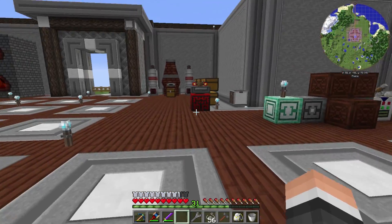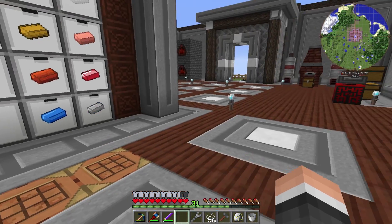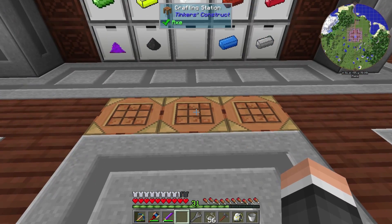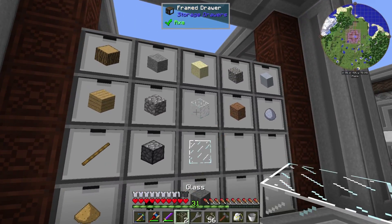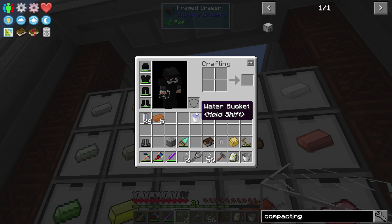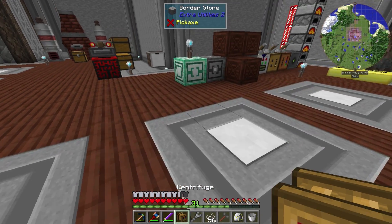So we're going to be getting to a bunch of bits and pieces of things today. One thing we need is a centrifuge, and we're also going to need a canning machine, so let's get to those. The centrifuge is actually super easy. Let's grab two of that, six iron — and I think it's just this, actually. We'll just do it this way. There we go — there's our centrifuge, and we're going to throw that down.